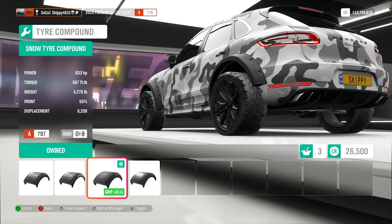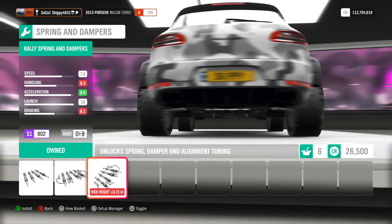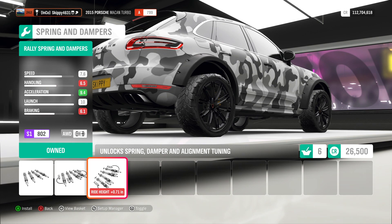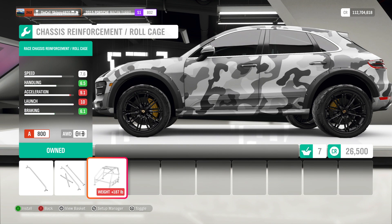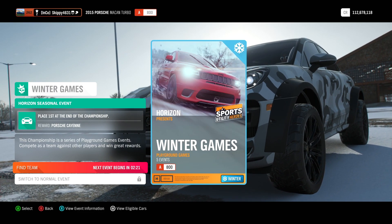For extra grip we'll add the off-road tires and a racing gearbox so we can fiddle with the gears. We'll fit the rally race springs and dampers — this does take us over class A800, but if I add a roll cage it'll add a little bit of weight which brings me back into A800. With all the upgrades added, we're running more weight but more power at 633 horsepower — 233 more than stock — class A800 for 26,500 credits.